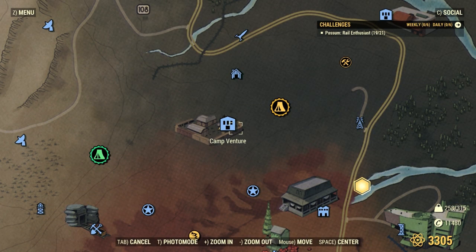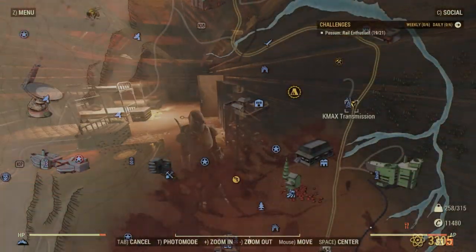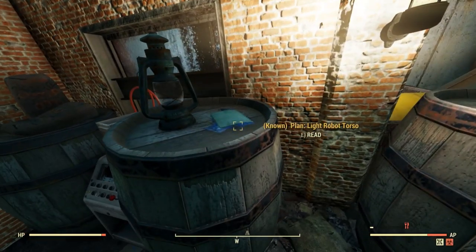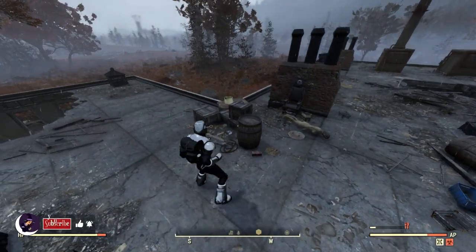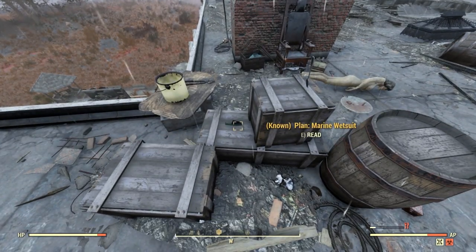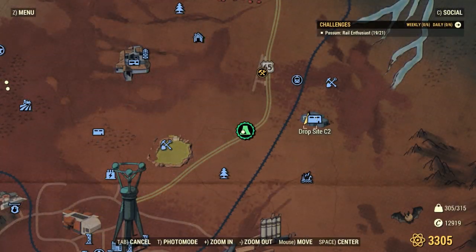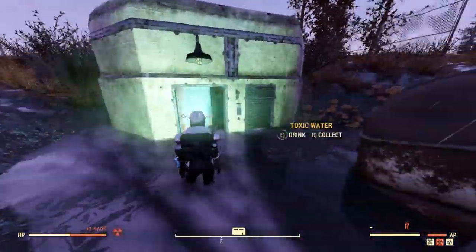In the central area of Camp Venture, right next to this fridge on this metal shelf is also a spot. At KMAX Transmission, a spawn is on the barrel by the weapons workbench outside. Up on the rooftops of the General Steakhouse by this electric chair is a plan spawn. You can find one in the workshop at Ranger District Office. Drop Site C2 is a popular farming spot — it's inside near the metal box on the shelf.